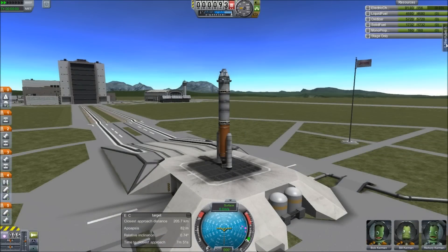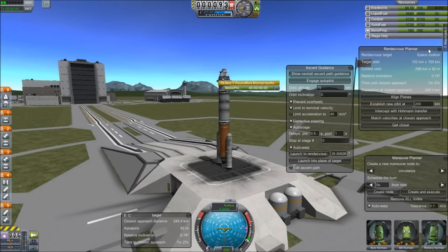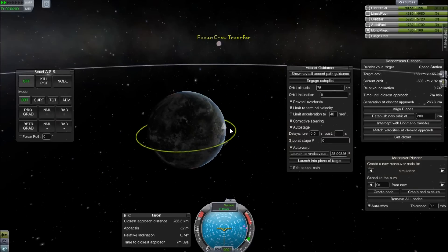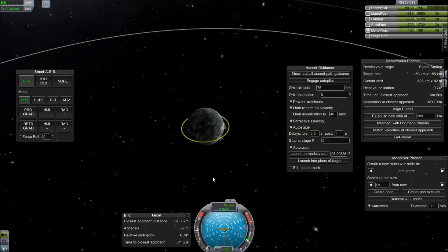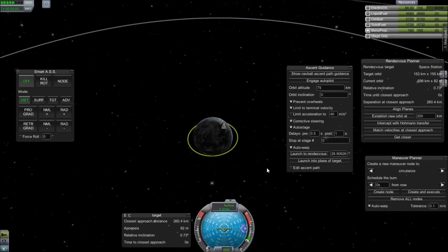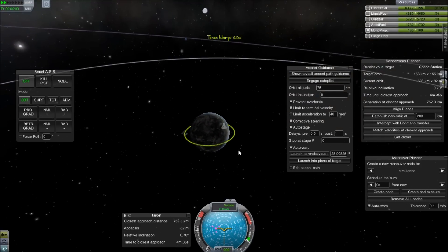The first thing we need to do here is go to our MechJeb tab and select ascent guidance, maneuver planner, and SmartASS. Before we can launch, we need to select our target. You can see it's actually coming into the close point where we'd want to launch to meet with it. I'm going to intentionally fast forward and let it go by, because I'm going to show that with this automated ascent it doesn't really matter where it is. We're going to do this rendezvous from the far side — absolutely where you would not normally want to attempt this.